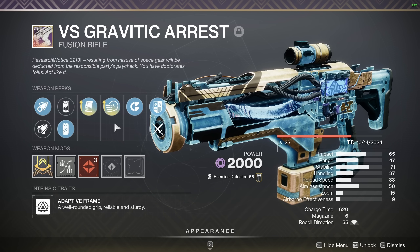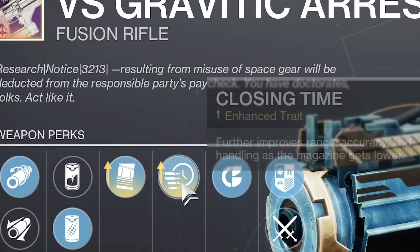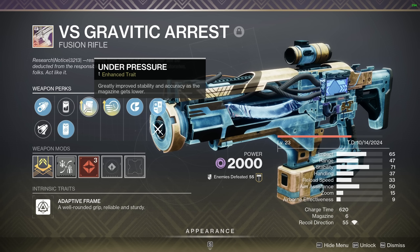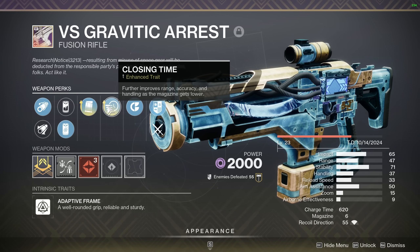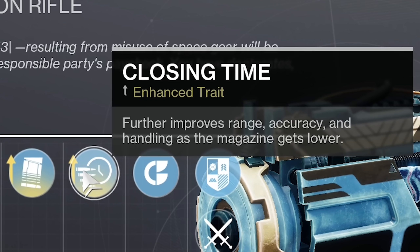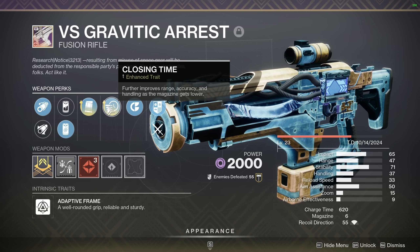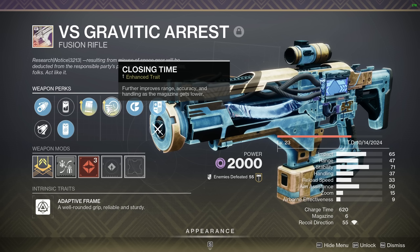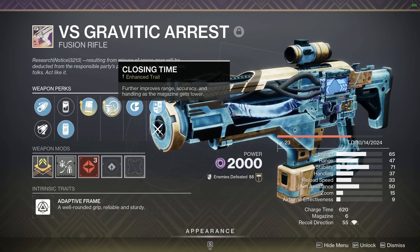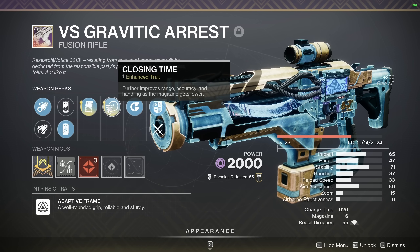The main perks we're focusing on are Closing Time and Under Pressure mixed together. Normally the best fusion combo is Under Pressure and High Impact Reserves, but we're switching out High Impact Reserves for Closing Time, which further improves range, accuracy, and handling as the magazine gets lower - hence why this gun still felt really good with only 37 handling. How much range and accuracy do you actually get is kind of unknown, but probably around five to ten range.